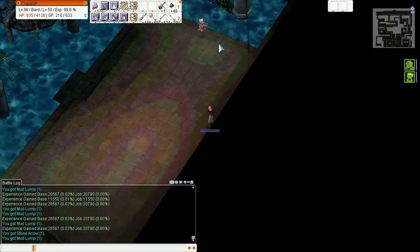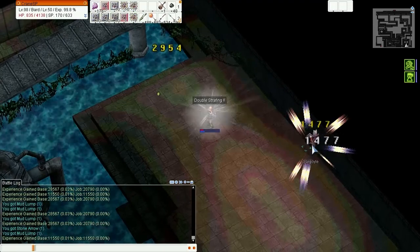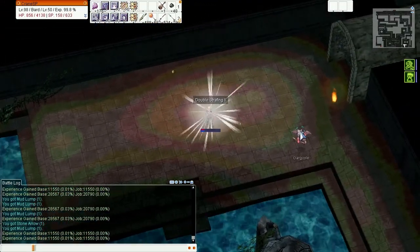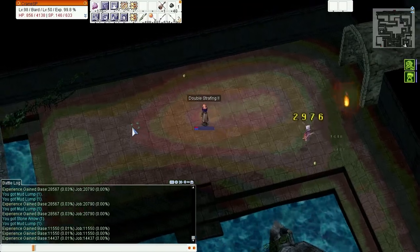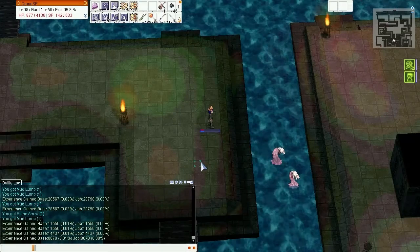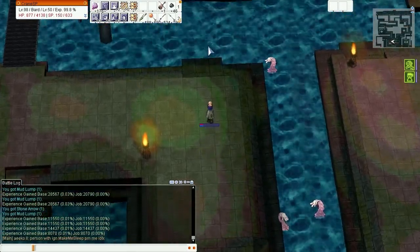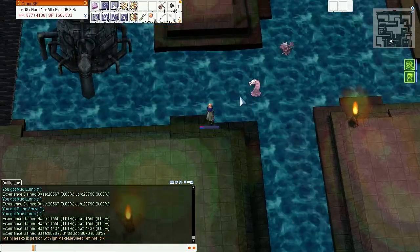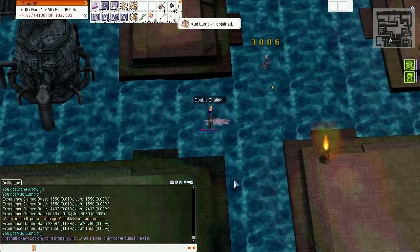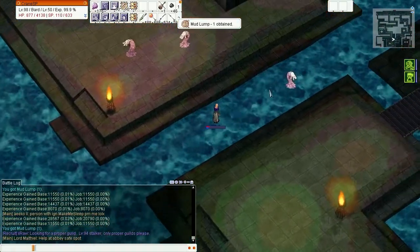These freaking stings aren't dropping anything - they drop two great natures and that's it. That sells for like 3.5k so it's not bad but still. Come on gargoyle, give me your card. At 99.99% - four more stings should do it. Four more stings.